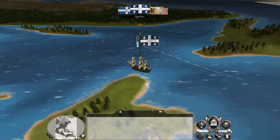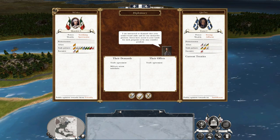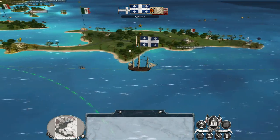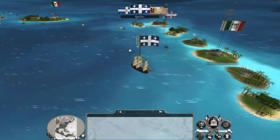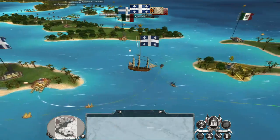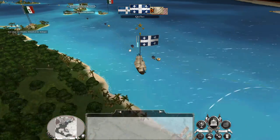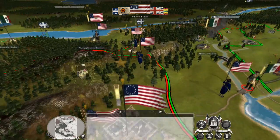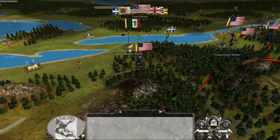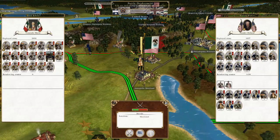Quebec has managed to drop a fleet and army off the coast of Jamaica. I'll just go for trade — I don't want to give them a reason to go through my land. They've not quite made it to that territory yet, so I've got some time.